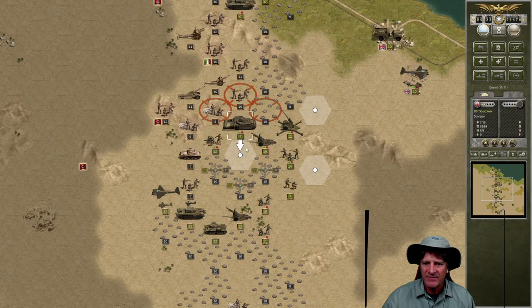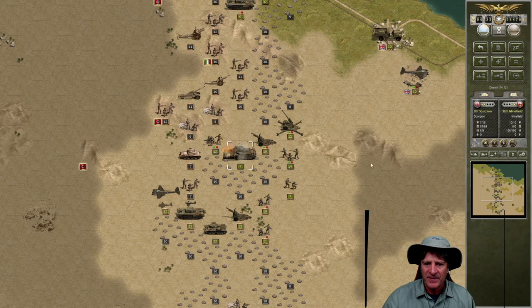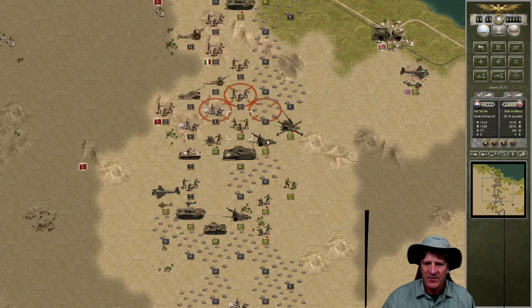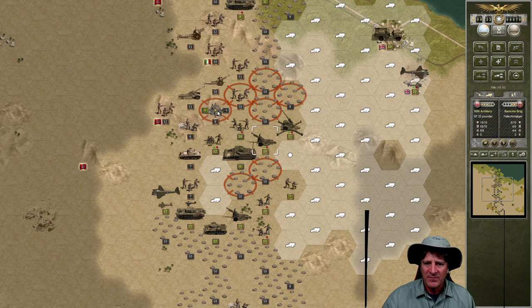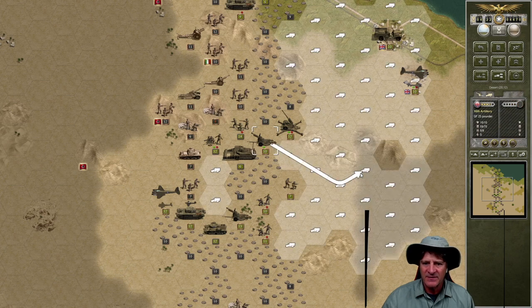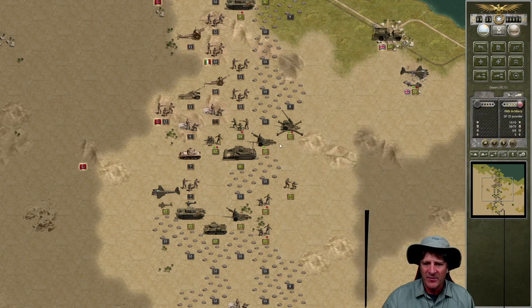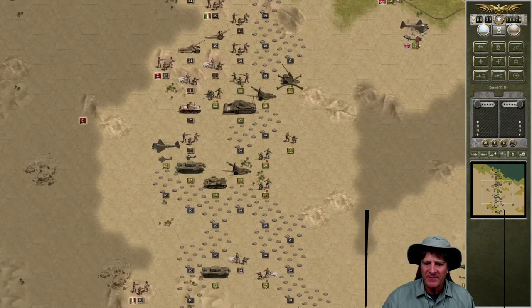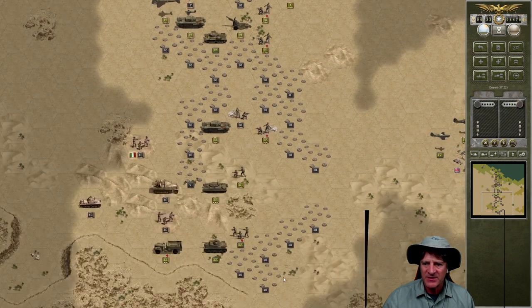I think what we're going to do is have our Scorpion move down here and clear these mines out — some casualties, but we clear more mines. Then we'll have this infantry move up here, and we're going to have our artillery pound this infantry as best we can. That's just nothing — we're not getting through there very well at all. I think we're just kind of stymied there. We've moved everything up north, everything in the middle. I think we're pretty much done, aren't we?